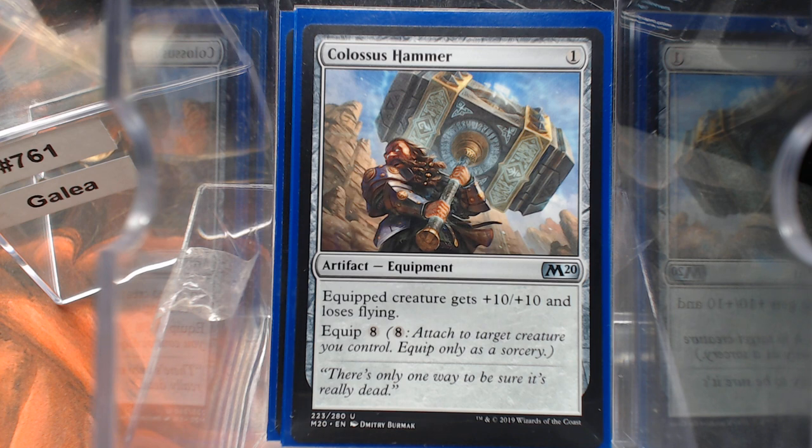A card I don't have in here — I just thought of it — a Scroll Rack would be amazing, so that way you could control the top of your library. If you happen to draw the Colossus Hammer, it's not as big a value as if you kept it on top and cast it from the top. So if you've got a Scroll Rack, this is a deck for it.